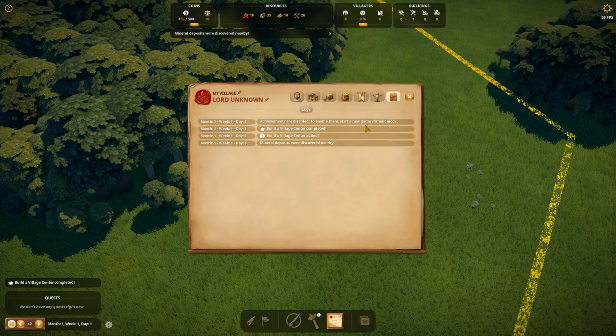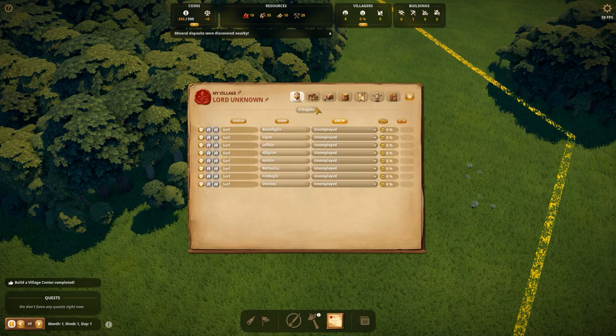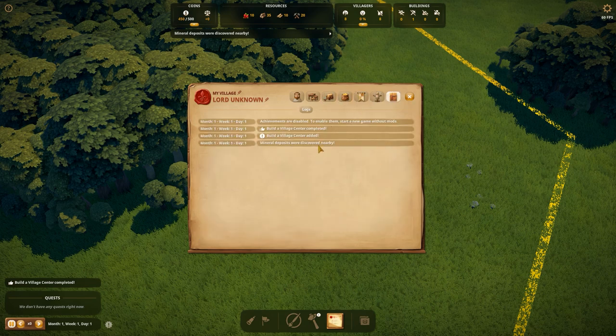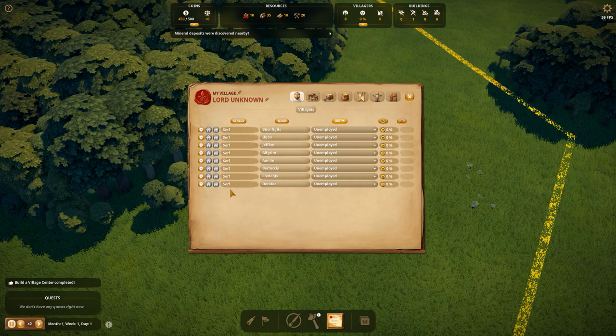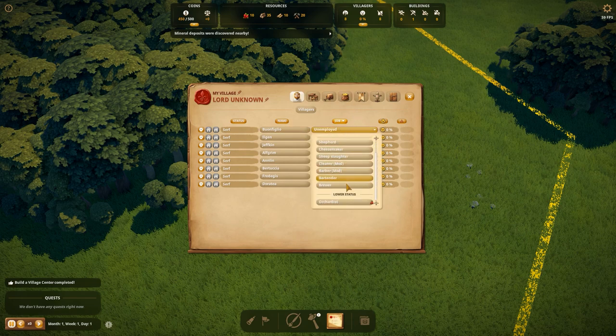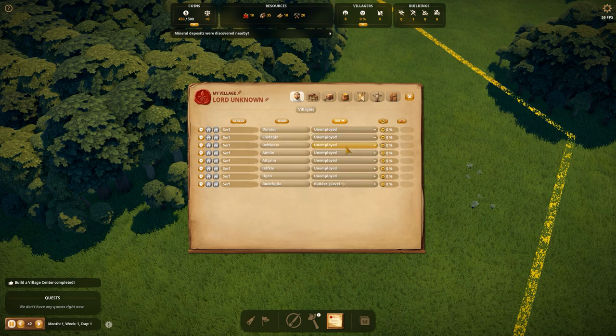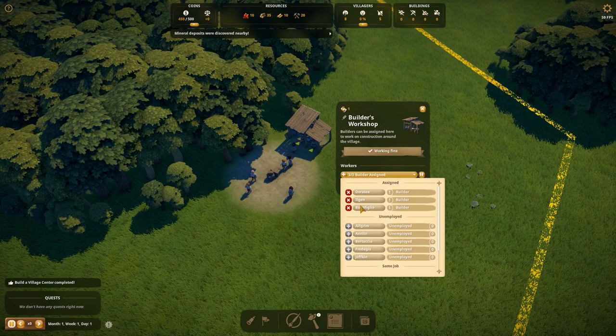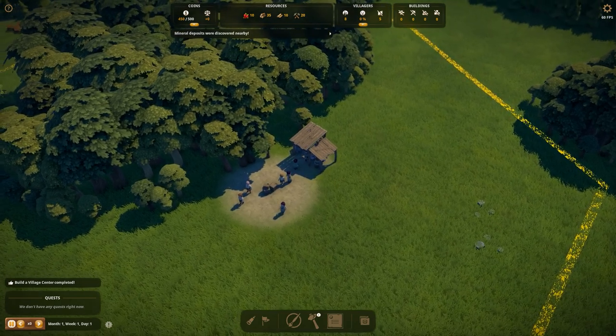You've got the Book now. The Book is basically your go-to page in terms of management of this game. You've got villagers, buildings, trades, budget, estates, army, and logs. Logs is also very handy to see what happened. If you go to villagers, you can see we've got a lot of serfs right now - their names and job status. At this point they don't have any job. If you click down you can see all jobs available. You can assign someone as a builder - we can only assign three, as you can see. If I hit play, you can see these three are assigned.